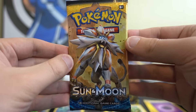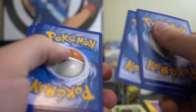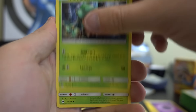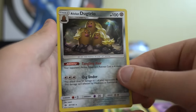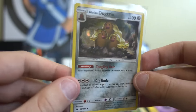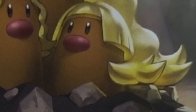Pack number five: Fighting Energy, Charjabug, Dragonair, Poison Barb, Sandygast, Morelull, Formantis, Surskit, Growlithe, Dartrix — and nice! A Holo Alolan Dugtrio. I got some hate in a video a few days ago because I didn't say the Alolan part of the name. Now, if Drake was one of these heads, which one do you think he would be? Yep, it's that one.